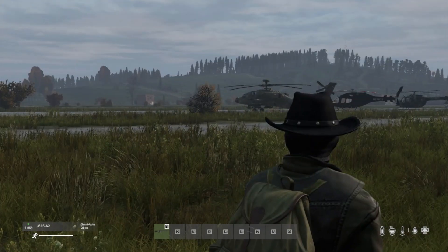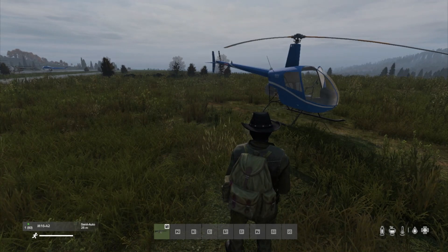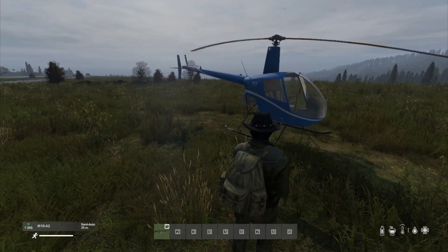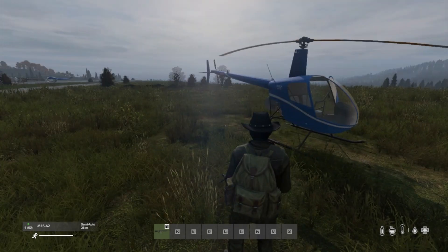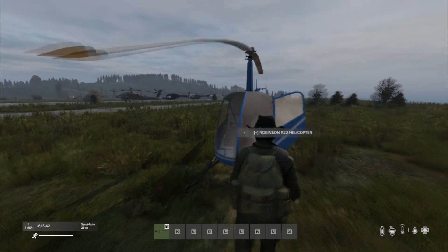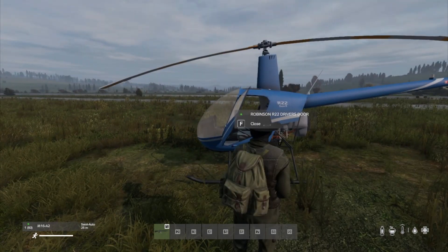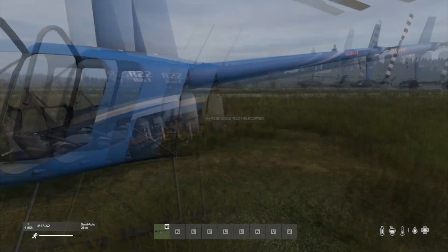I know it can be a bit frustrating when you're trying to fly some of the other ones — you get them off the ground, you're flying around going 'this is great', and then you're coming to land and you bounce off the ground. So if you're struggling with flight on the Flight System Heli mod, or you just want to get to know them first, I highly recommend starting off with the Robinson R22. Very, very easy to fly and, most importantly, very, very easy to land.